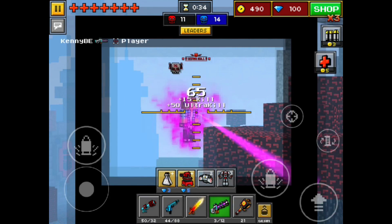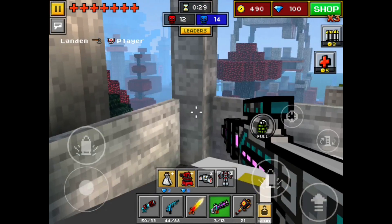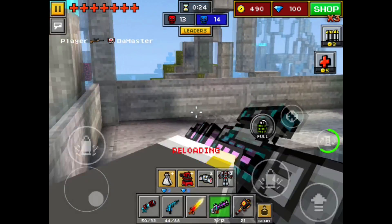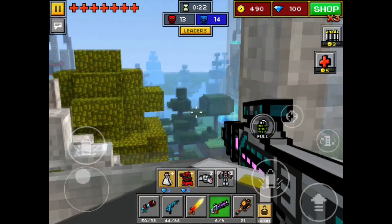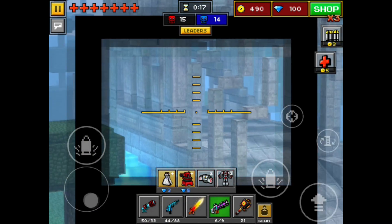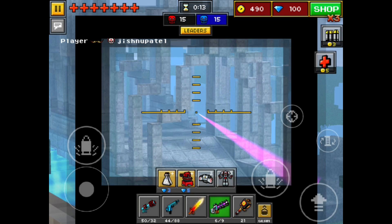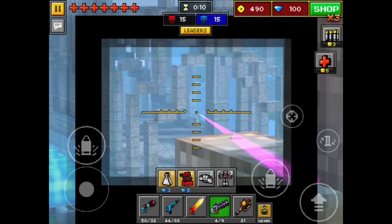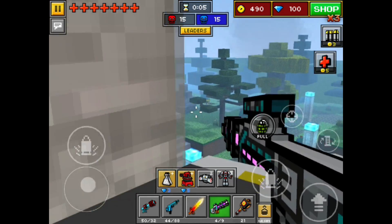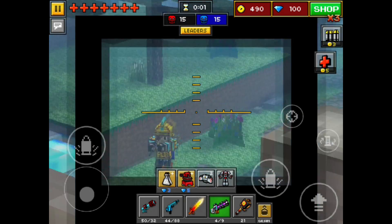This guy's jumping — boom, nice shot! It's easier to hit targets moving side to side rather than running directly at you. When they zigzag, it gets really annoying, and zigzagging is a good defensive move. I thought I saw something over there and kept shooting — better safe than sorry.